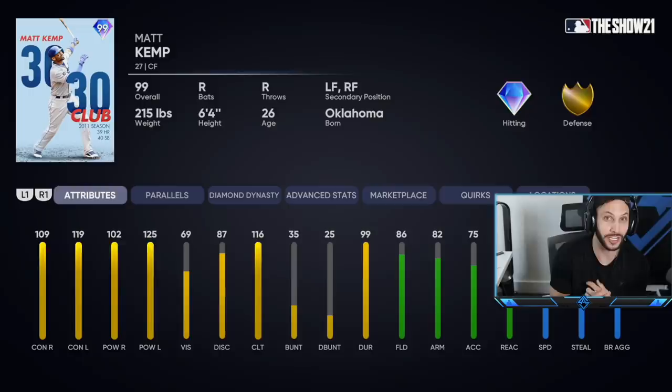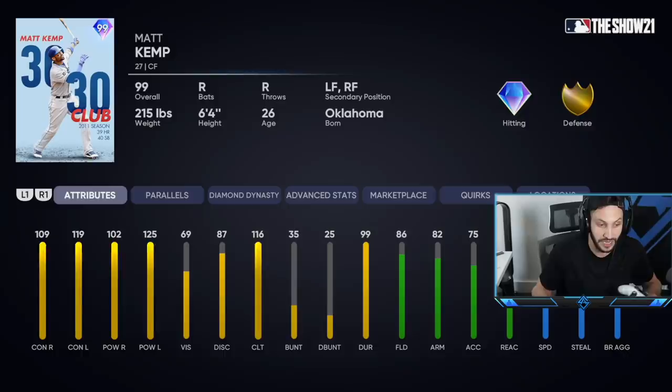I am so excited for today's video — we picked up the new 99 overall Matt Kemp and we debut him right here. He is 99 overall, 30-30 Club Matt Kemp, and I'm pretty sure this is the first 99 overall Matt Kemp we've gotten. He looks absolutely filthy: 109 contact against righties, 119 against lefties, 102 power against righties, and 125 against lefties.